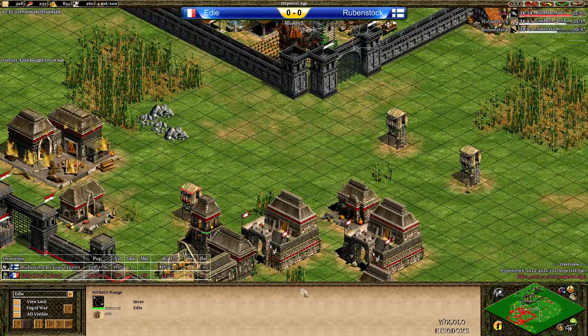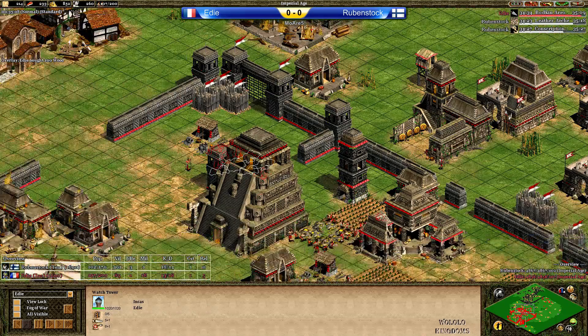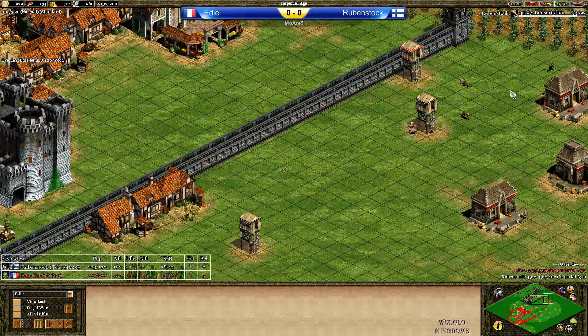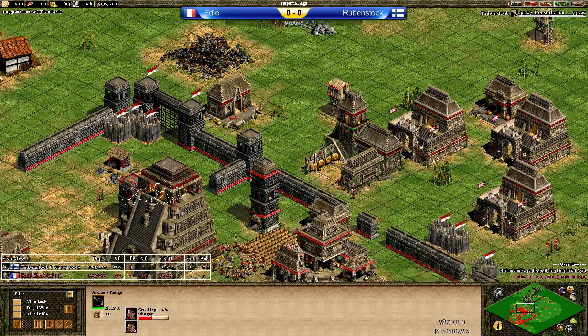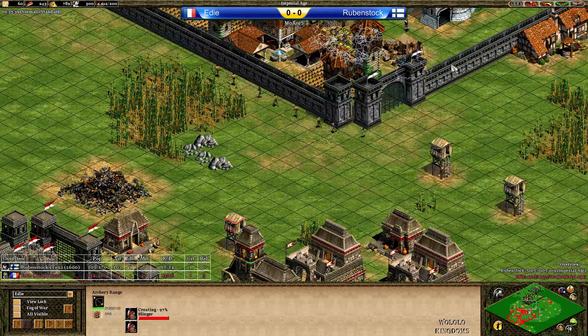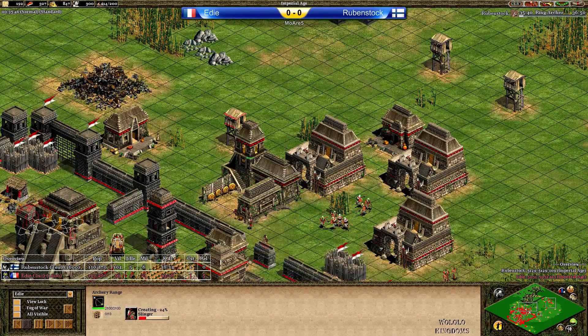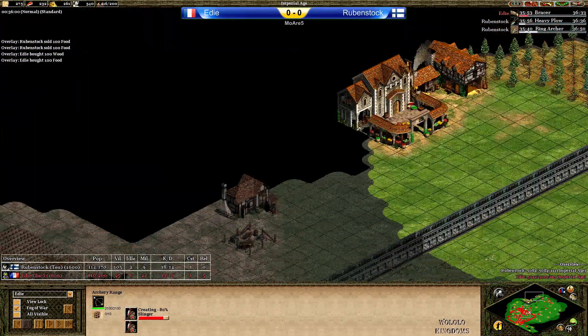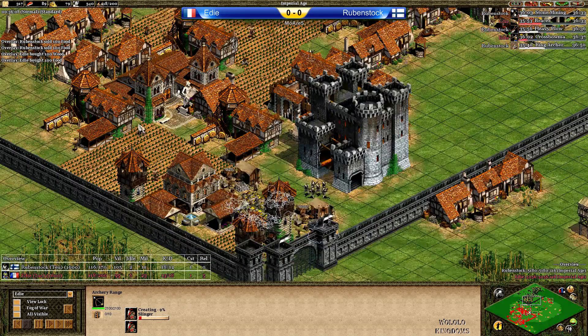Eddie doesn't have the resources to click Elite Eagle Warrior yet — instead doing Bodkin Arrow for the castle and towers. Because Rubenstock's towers are gone, I'm not sure what the Bodkin Arrow is for. Maybe Eddie's planning to do Slingers — actually Slinger production is starting. Is he expecting standard infantry? That's possible. He doesn't really know and cannot see inside Rubenstock's base — he knows almost nothing, didn't scout and wasn't able to because the castle is there.